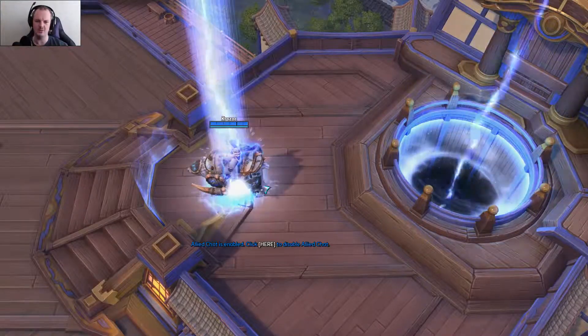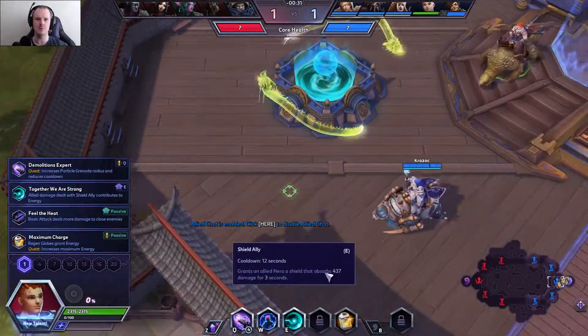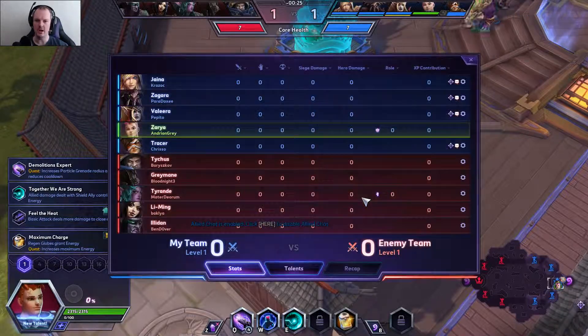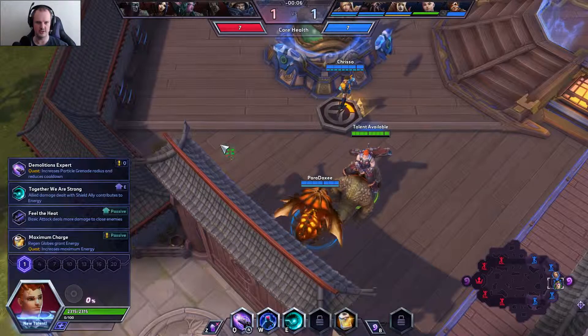Hello everybody, Andrew and Grey here and welcome to some Heroes of the Storm. Today we are playing a random hero select quick match, finding ourselves playing Zarya on Hanamura. We have got a Jaina, Zagara, Valeera, Zarya, and Tracer against a Tychus, Greymane, Tyrande, Li Ming, and Illidan. Very auto attack heavy enemy team there — not so much on our side, we've just got the Tracer.